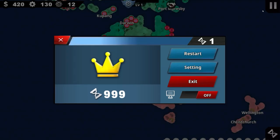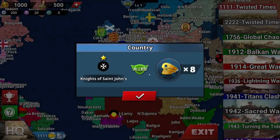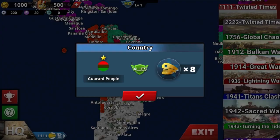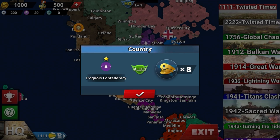You got the Qing, the Japanese, and a tribe here as well. Also the British. You can also see the Knights of St. John. Empire of Brazil, Inca Empire, Tukina tribe, Gurani people, and the Comanche Indians.